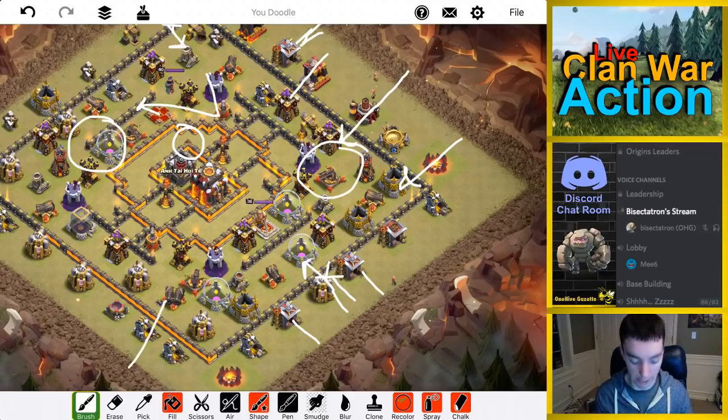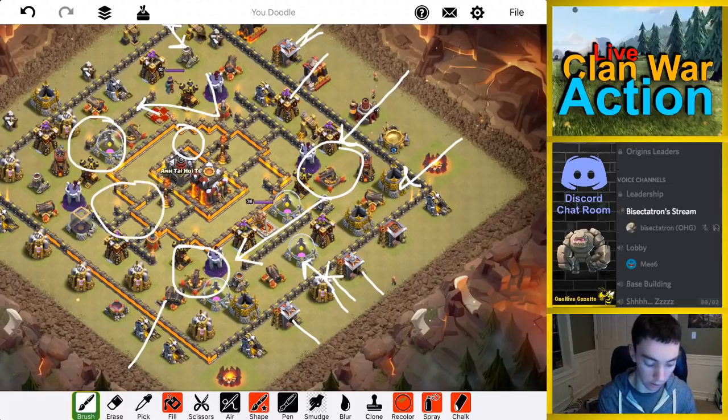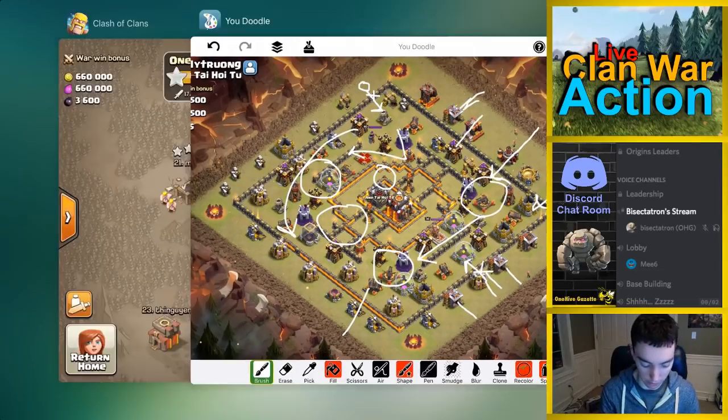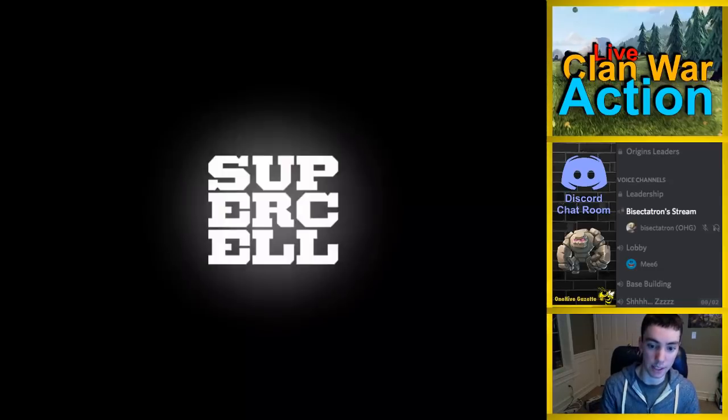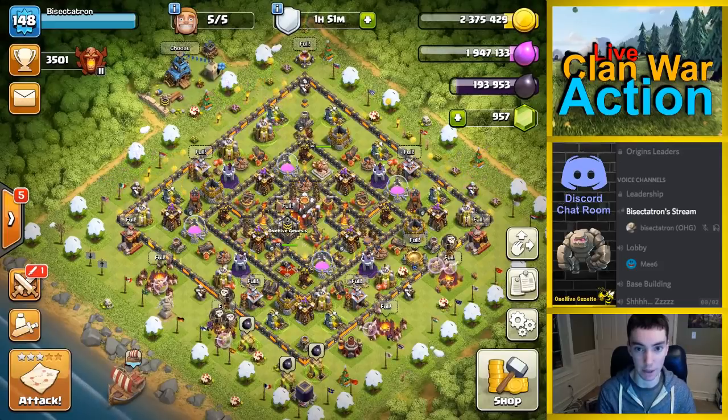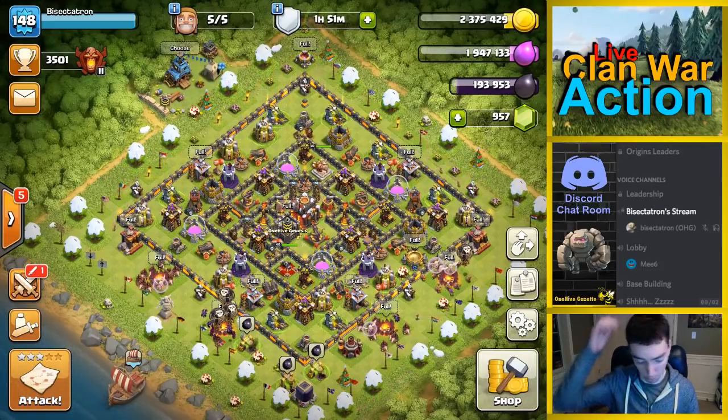Then probably my CC onto that double cannon to get it taken out as soon as possible as the hogs cut across. Hopefully the king will be down — trying to get him taken out so he doesn't become an issue for my hogs. I'm thinking my king can at least achieve that, if not grab the archer tower as well. I have my second heal for here and a third heal wherever needed, maybe if there's still stuff over here by the Inferno. I'm hoping my queen will kind of come around and start to clean this up. Not a whole lot of point defense — the expos are spread out. As long as I take care of my queen with the two rages and everything goes fairly well, I think I have a good shot at this. Just can't wait too long. Got to get the king going and the hogs going.